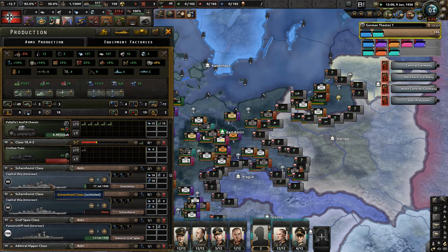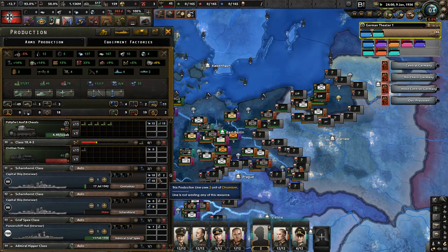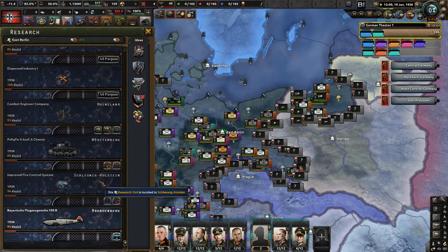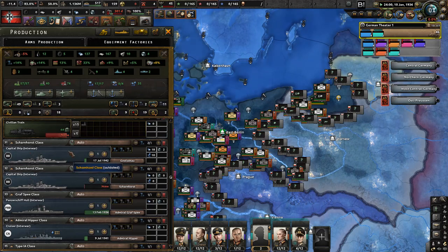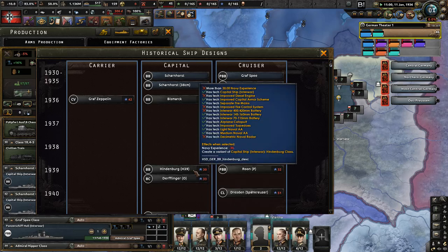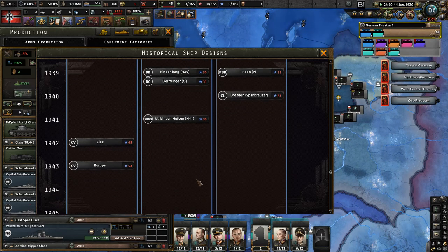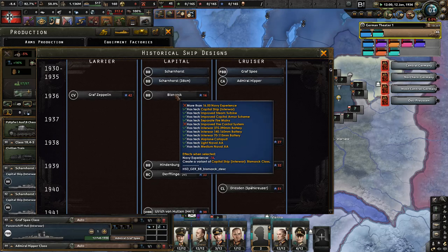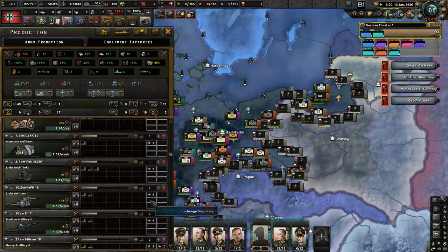We're starting to build the Scharnhorst class — completion estimated 17 July 1942. We're still far from the improved fire control system. I also checked: the Scharnhorst class — two ships — were historically finished, as were two Bismarck-class ships. The Hindenburg, also called H-class, was only planned and never finished. The Bismarck class was the last actually constructed, and only two of them. So going the historical route should work in our favor.